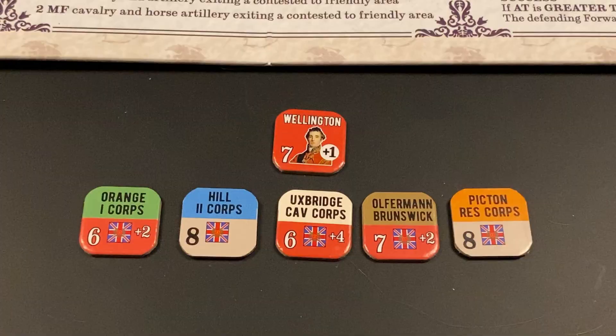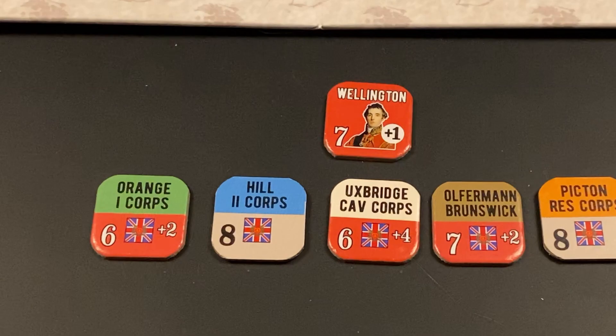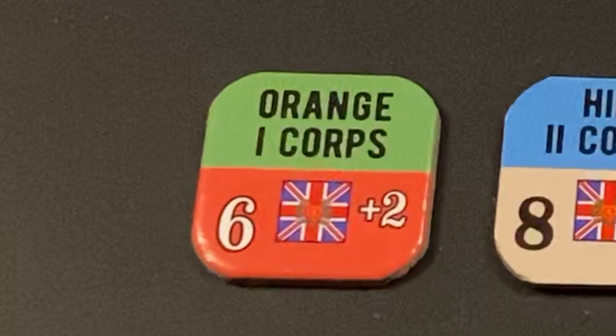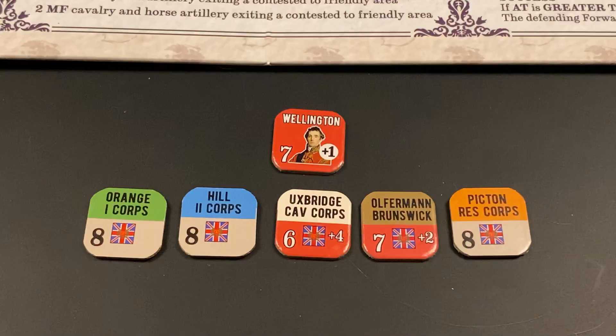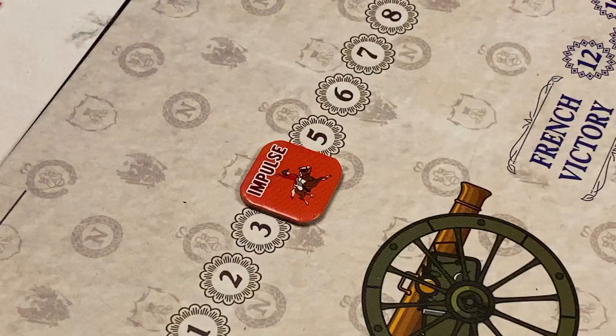Now to the Anglo-Allied 4th impulse. The Anglo-Allied player wants to activate Orange's first corps. We roll 2d6 and need 6 or more, with a plus 1 bonus from Wellington. The roll is a 10 modified to an 11, so Orange's first corps is activated and performs move and assault actions. That's the end of the Anglo-Allied 4th impulse. The sunset dice roll is an 8, so the action phase continues.